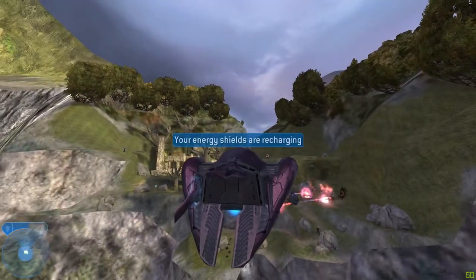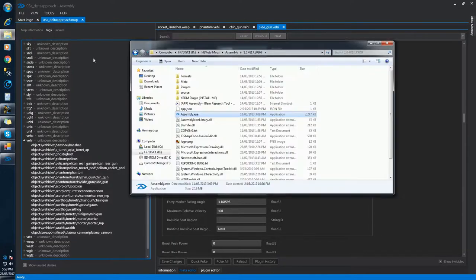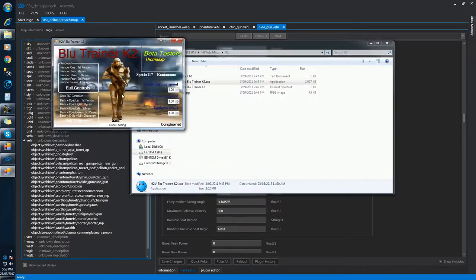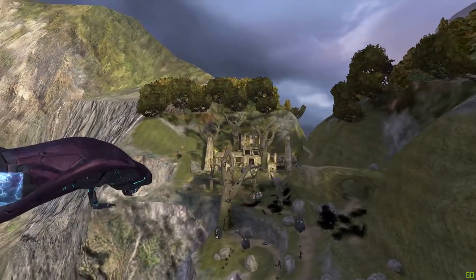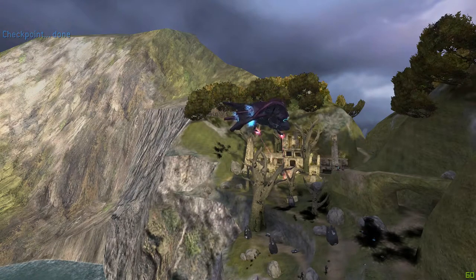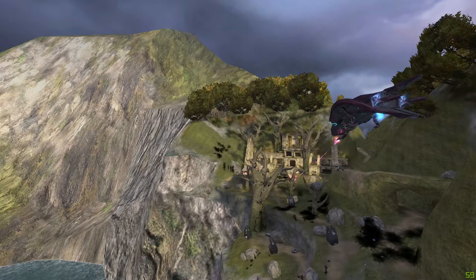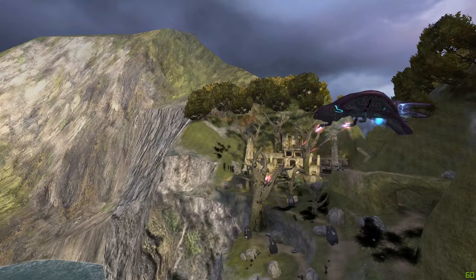And there we go — apparently all I needed to do was restart the level. To get a better view on the fact that it's actually working, I'm going to use the blue trainer. So that's pretty cool. Very cool if I say so myself. You can give the turrets the accuracy of the legendary Phantom turrets, which is absolutely devastating.